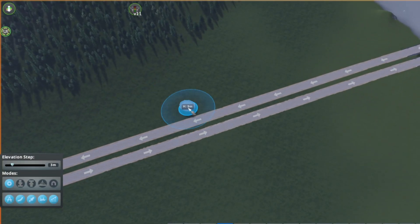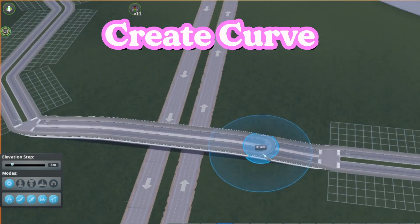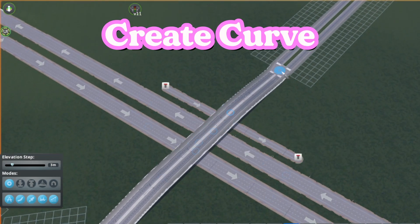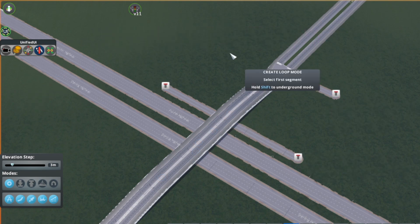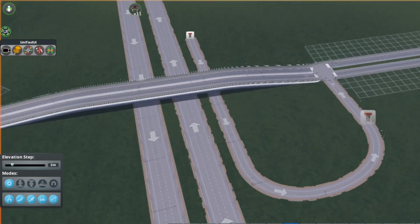Let's say you want to build an interchange but don't want to do the extra work of drawing out the curves. You can use the Create Curve mode to do it for you. Just click the ends of the nodes you want to connect, push the plus or minus keys to adjust the length of the curve, and hit Enter and you'll be ready to go.